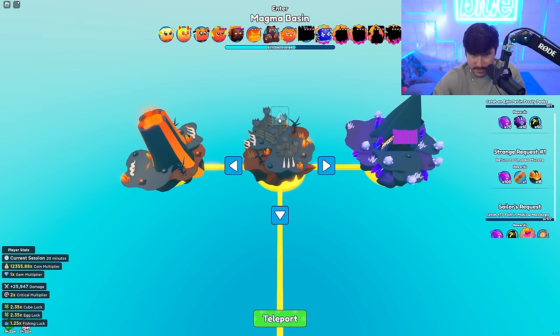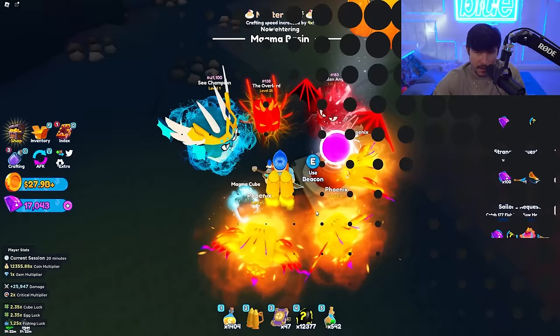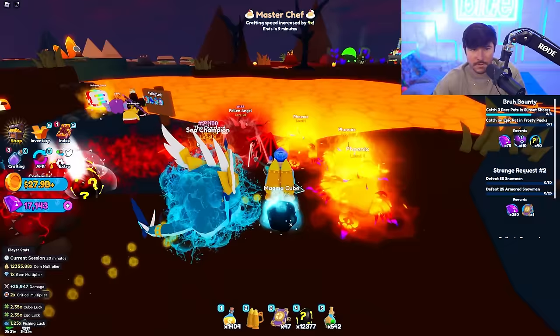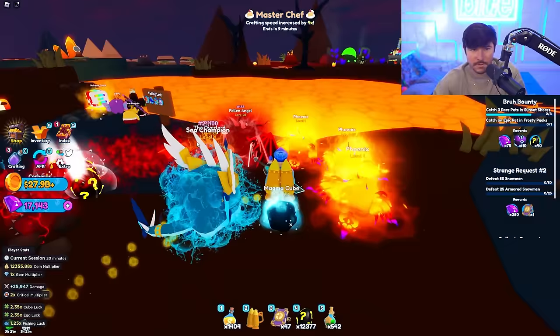We're going to go straight here and talk to this guy to get the quest line going further. The next quest is to defeat 50 snowmen and armored snowmen - not too hard but not too easy. There's also a beacon and three purchasables over here including ticket storage, so you can get more tickets. We're going to head back to where the snowmen are - right over here is where armored snowmen are. Should be pretty easy, just let your guys do the fighting if you have auto-fight.